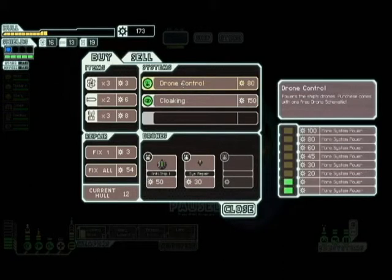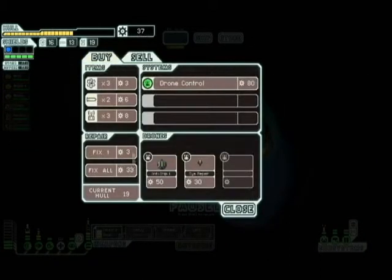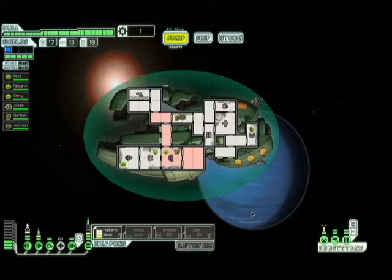Cloaking! That's happening right now. We can fix as much as we can — we can't fix it all, but we can get a lot. Why don't we sell that hull beam? There we go. We're going to fix the rest and pick up that one fuel. So that's going to be that.